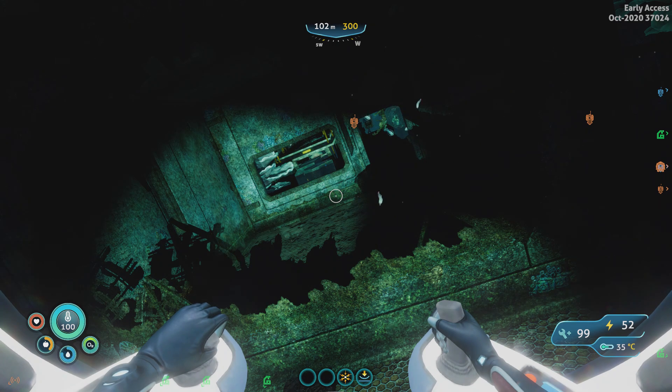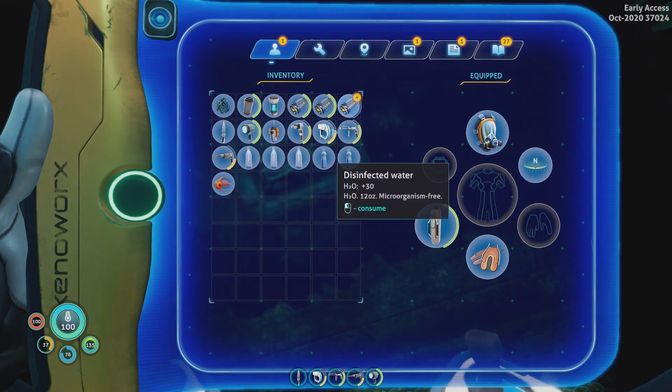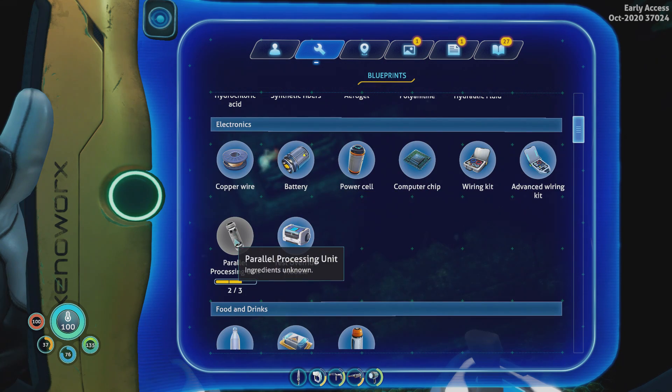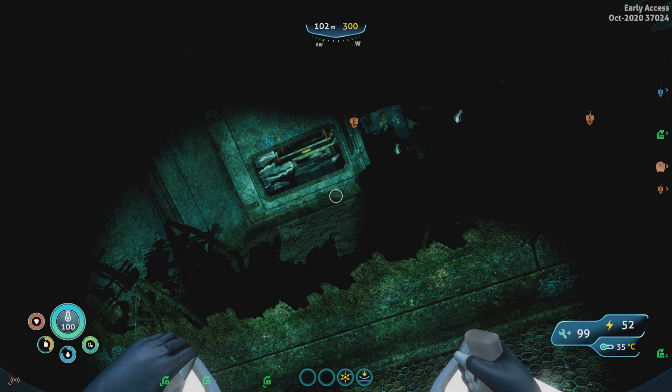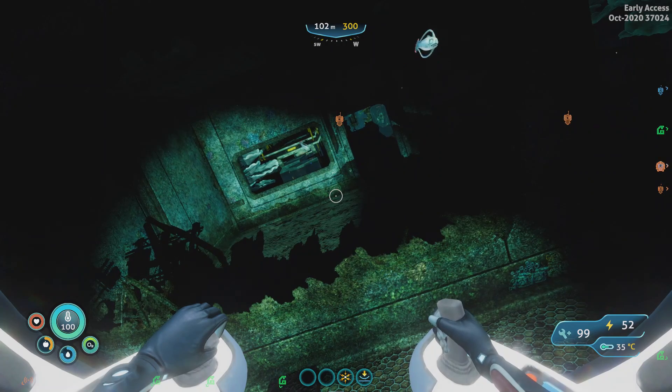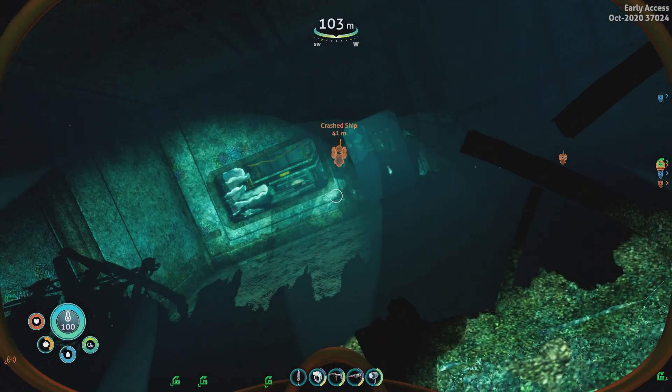Subnautica Below Zero episode 19. We're still in the crashed ship and we have one more piece — the parallel processing unit — we have one more piece to find. So let's go swimming and see if we can find it.